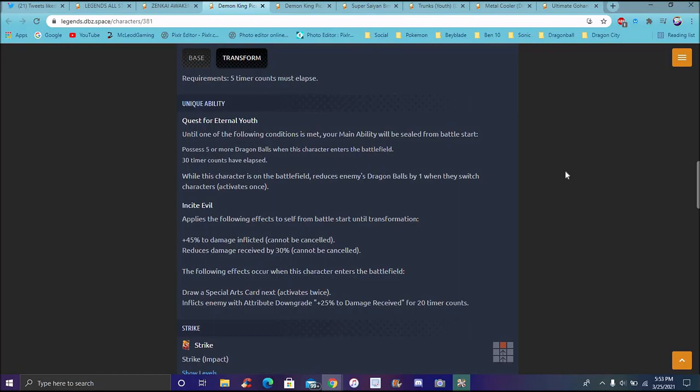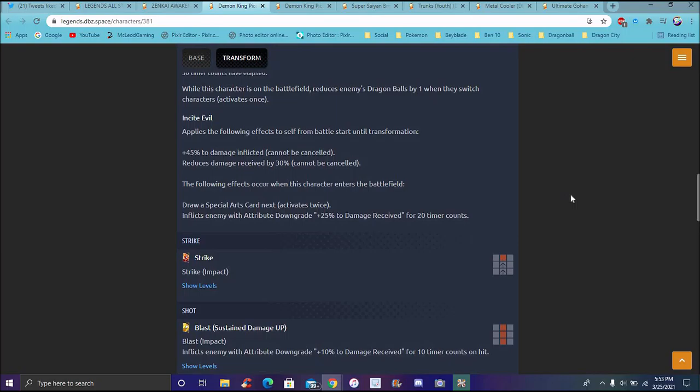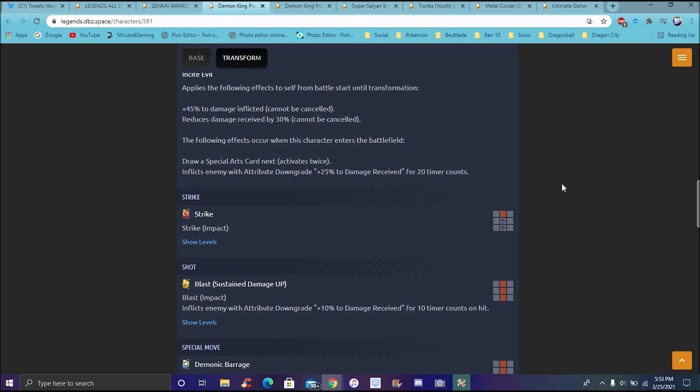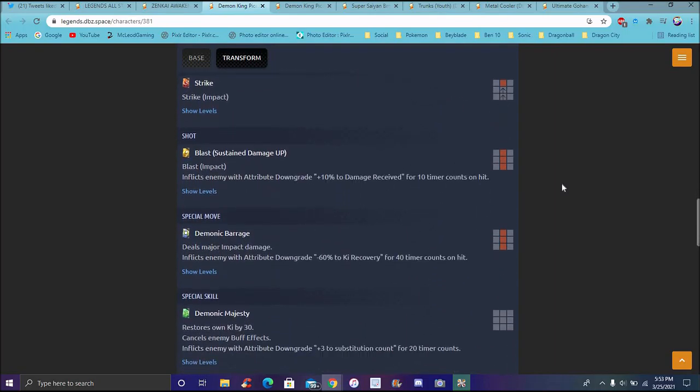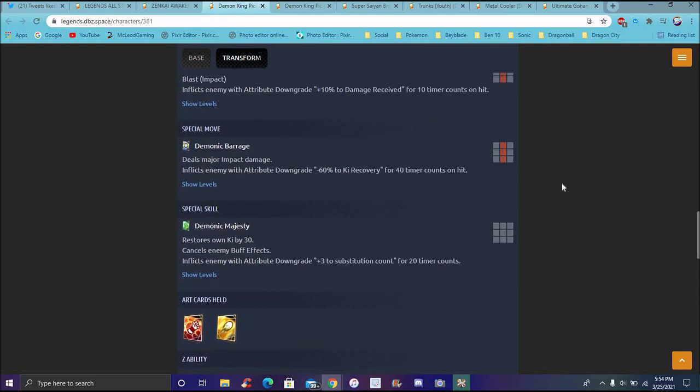We have five more Dragon Balls - his main gimmick is around his Dragon Balls, which makes sense. He proceeds five more Dragon Balls when the character enters the battlefield. There are more timer counts that have to be executed. It reduces enemy Dragon Balls by one, basically takes them away. He does 45% from the start of battle until he transforms - 15% damage inflicted, 30% damage received. His special alt card can activate twice. It inflicts enemy's damage downgrade by 25% received damage for 20 timer counts.